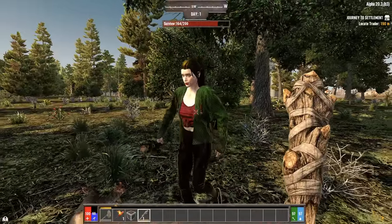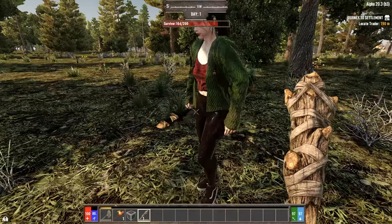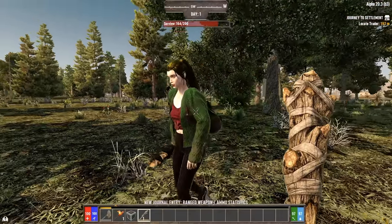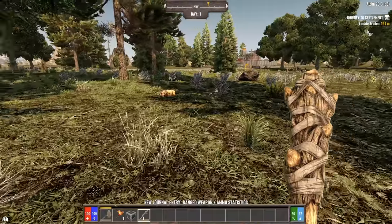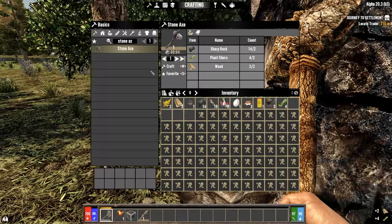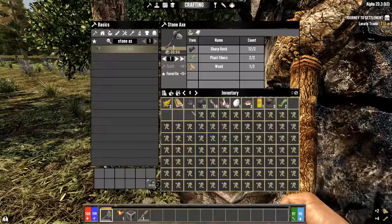Interestingly, you have these other survivors here, and they just look so ill-equipped. She's wearing latex pants. What the hell? That is not what a survivor is supposed to look like. Let me craft up some sharp rocks here and craft myself up a stone axe.